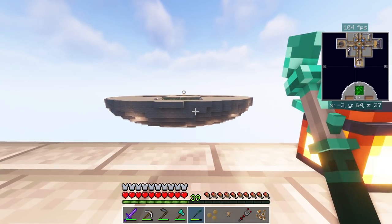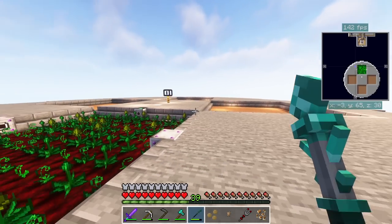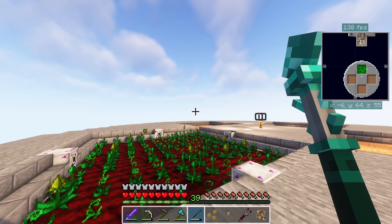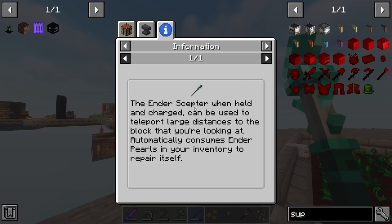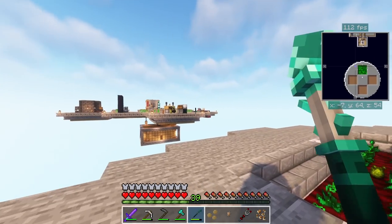Over here I made this wand - actually it's called an Interceptor. It teleports where you look using ender pearls, but it doesn't actually need ender pearls. You can just throw it into the anvil and repair it that way - don't even need to bother with the ender pearls.